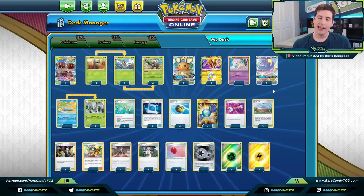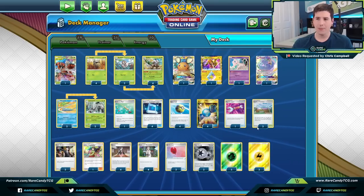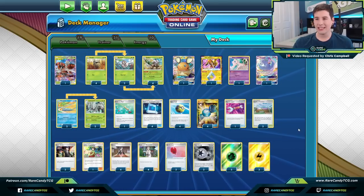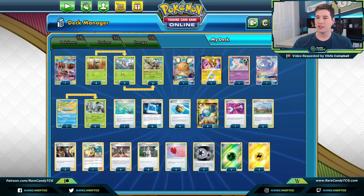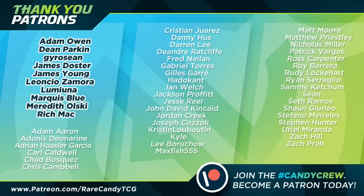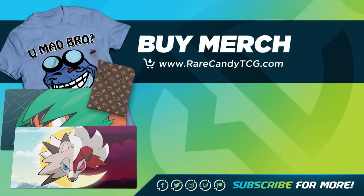That's going to wrap up our look at the Shiftry deck today. Things worked out the way I outlined at the beginning: we had a rough time against ADP — that's just the nature of the beast until it rotates over the summer, thank god. But against a lot of other things you genuinely have a shot between the soft supporter lock and the heavy hitting output of Golisopod to clean up KOs. Feel free to try it out and ruin some people's days on PTCGO. Big shoutout to Chris for requesting this deck and to all our patrons. If you enjoyed today's content, smack that like button, subscribe, and consider supporting us at patreon.com/rarecandy TCG or at rarecandy TCG.com. Thanks so much for watching — see you next time!